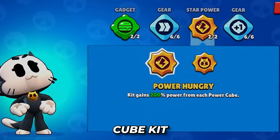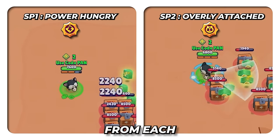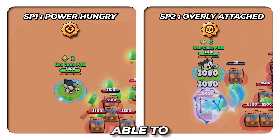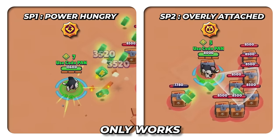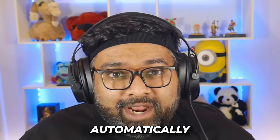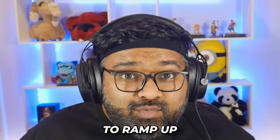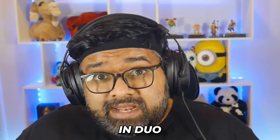Now let's talk about Kit's star powers. When gaining a power cube, Kit activates his Power-Hungry star power. He gains two times the power from each power cube, so he'll be able to ramp up really fast in showdown. It is interesting that his star power only works in showdown or in modifiers with power cubes. Since Kit can get his super automatically and his power ramps up so fast in showdown, he's going to be a threat in any showdown lobby, but even more so in duo showdown.